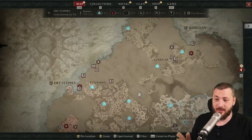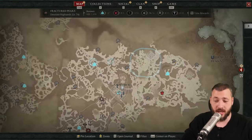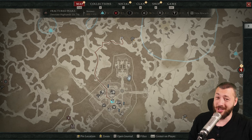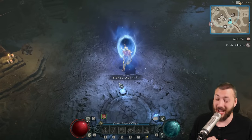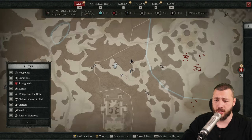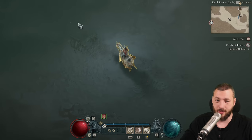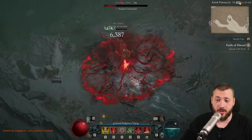Every region — Havazar, Kehjistan, Dry Steppes, and Scosglen — has four of these ultra elites. One is above Kshamira right there. There's also a dirty little secret about these items that you'll love. As you approach one on the minimap, you usually see a white star light up, which tells you there's an ultra elite mob nearby. But you don't need to search manually because there's an interactive map that always gives you their positions.